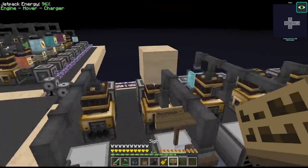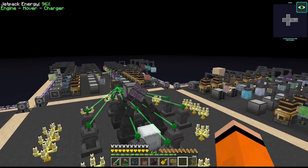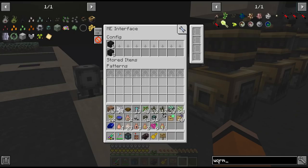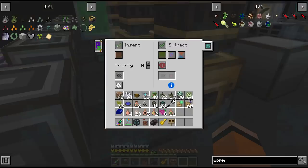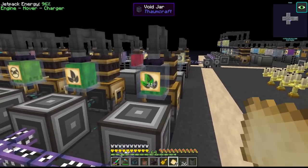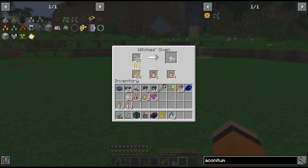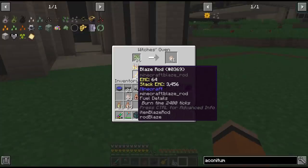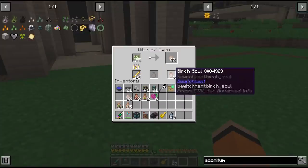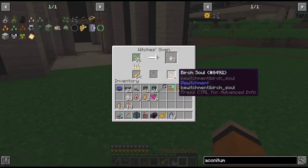Now that we have those bewitchment seeds we can add them to the final two essentia smelteries - and that completes passive automation of all 41 different types of essentia. This one is going to be wormwood seeds for spiritus, and we'll make sure to void the herba here. The aconitum plant we can add for the mortis tray. This witch's oven is way too slow to be doing things on demand - the only question is I don't know about the input and outputs since we need slots for furnace fuel, the input and the empty jar, plus two output slots.